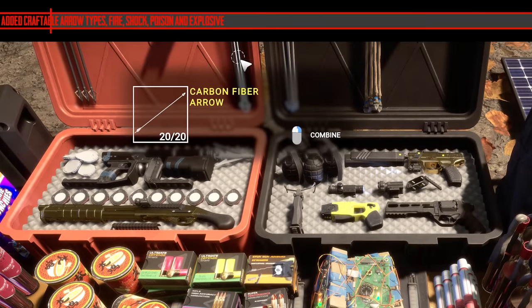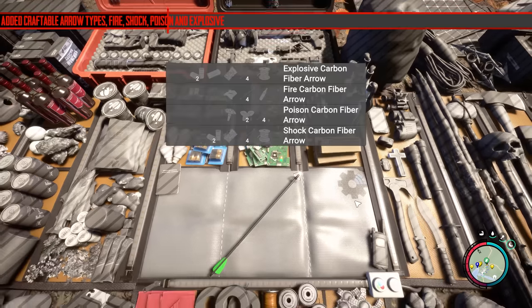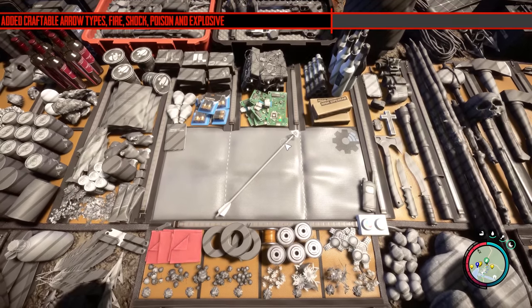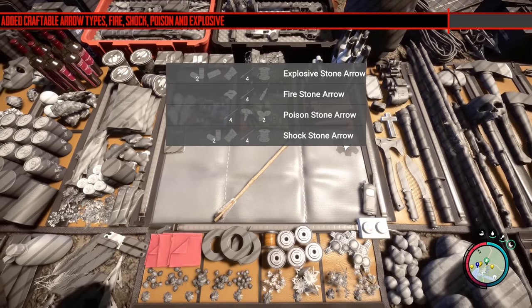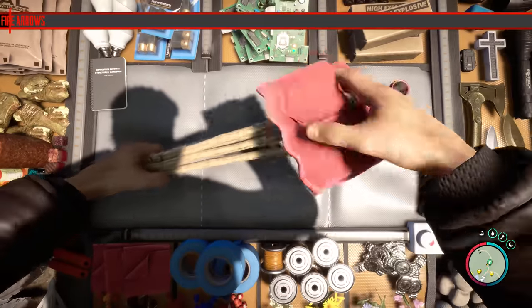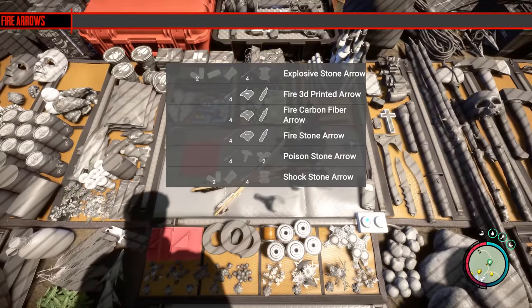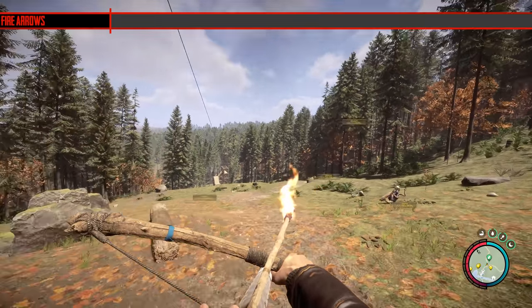The first addition is that they've added numerous different types of arrows. You can now make fire arrows, shock arrows, poison arrows, and explosive arrows, and you can do this with all three types of arrow: the 3D printed arrow, crafted arrow, and the carbon fiber arrow. So technically it adds another 12 types of arrow. How it works is that you can carry 20 of each arrow, split across containers. For example, five fire arrows, five shock arrows, five poison arrows, and five explosive arrows.